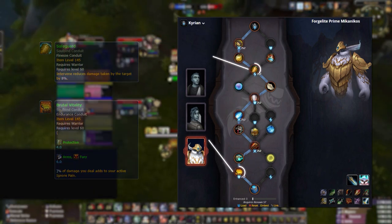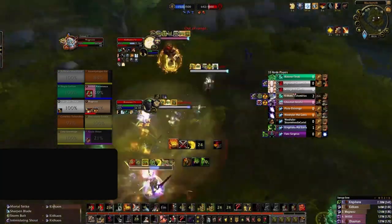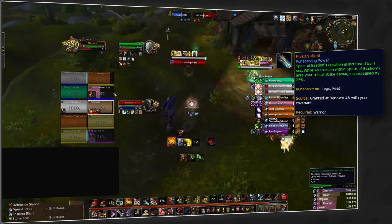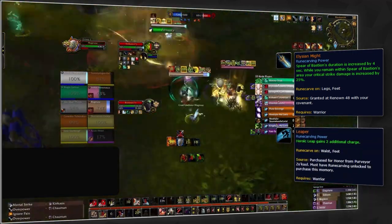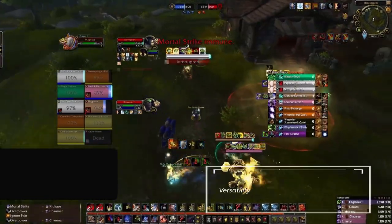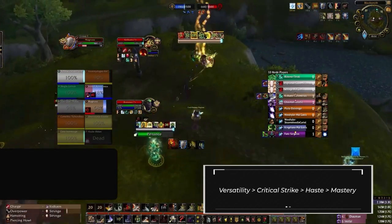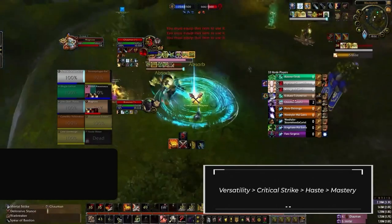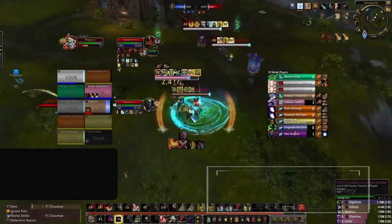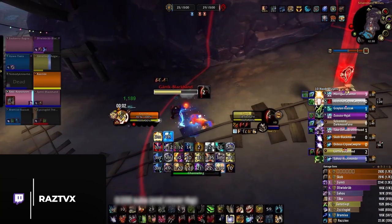Following the highlighted route, you'll want Crash the Ramparts, Piercing Verdict, and Mortal Combo as potency, Safeguard as finesse, and Brutal Vitality as endurance. Since Spear of Bastion is so key to your pressure, the legendary you'll want is Leaper — but on certain maps it's nice to at least have the option to swap. For stat priority on Arms Warrior: versatility, critical strike, haste, then mastery. Going heavy crit and versa allows you to take advantage of the increased critical strike damage from Leaper.